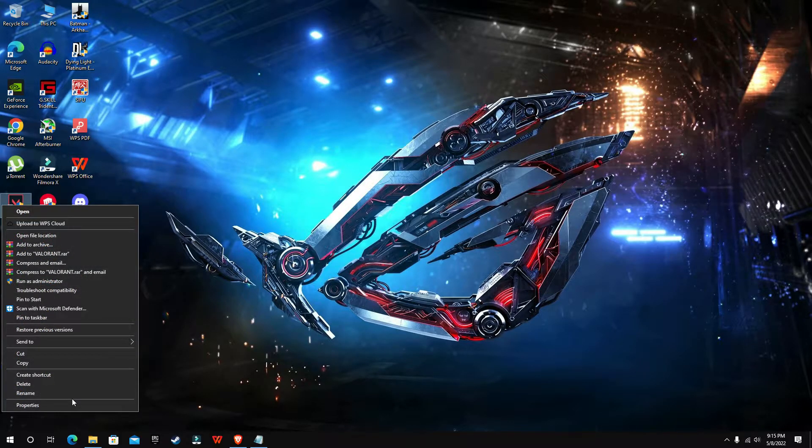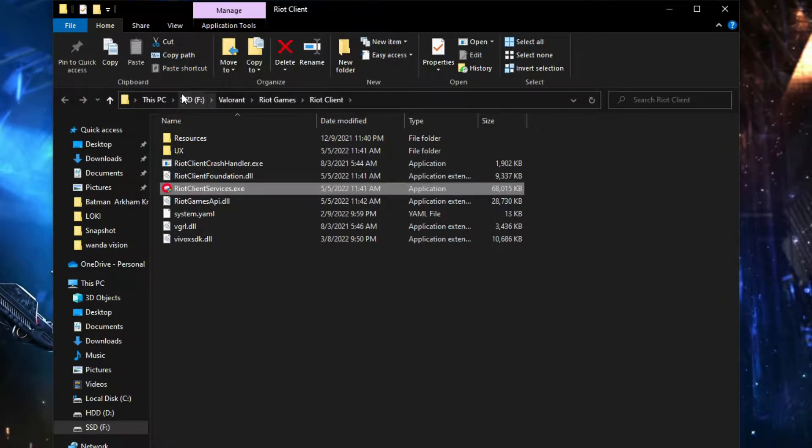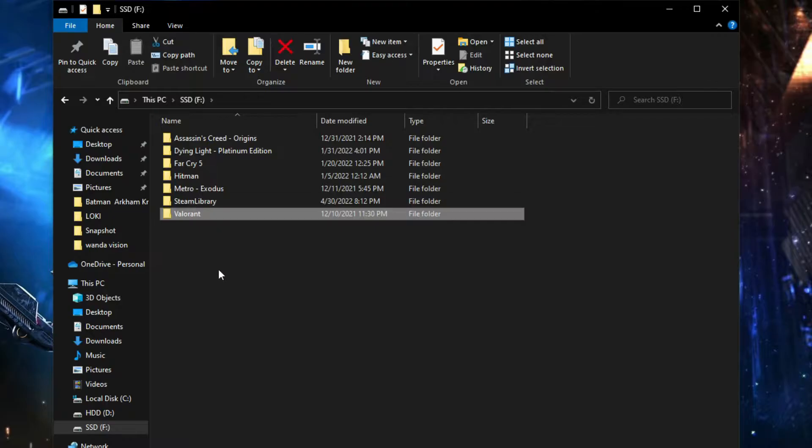First, right-click on Valorant, then go to Properties and open the file location. You have to click the drive where you installed Valorant.